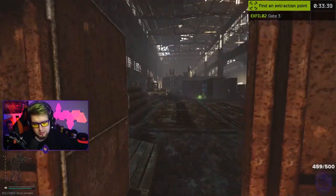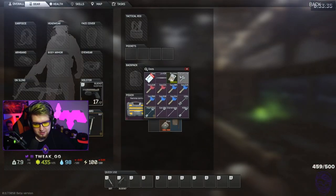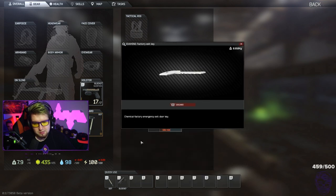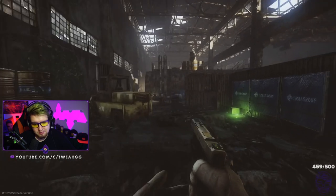So now I'm going to show you guys the other extracts that require you to have a factory key. This is the factory key. You can use it for the shortcut on Customs, and you can also use it for the optional extracts on Factory.